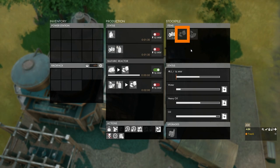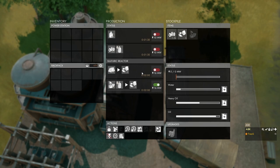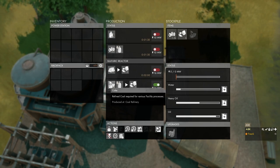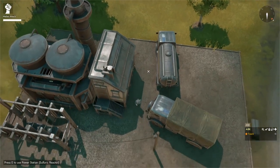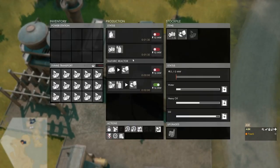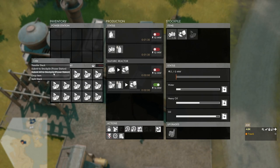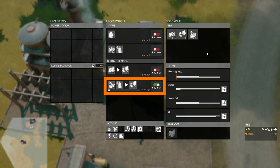As a byproduct the sulfuric reactor deposits 5 sulfur into our stockpile. To use the other sulfuric reactor recipe we click its switch — this turns off the heavy oil recipe and turns on the coal coke and water recipe. We do have water but no coal coke in the stockpile, so we hop into a truck with coal coke, press E to open the power station, right-click the coal coke and select 'submit all to stockpile.' As soon as coal coke comes in, the sulfuric reactor takes 30 coal coke and starts producing 16 megawatts of power.